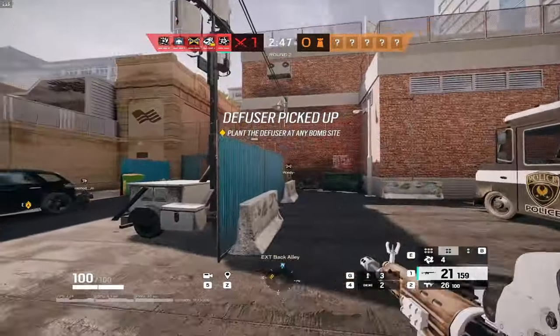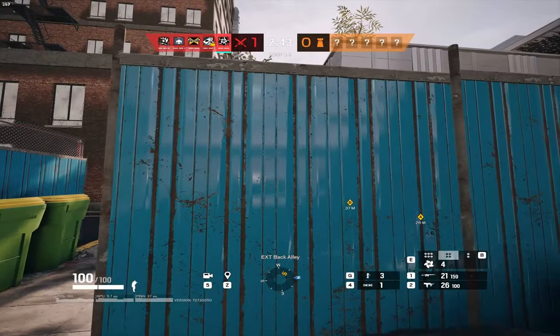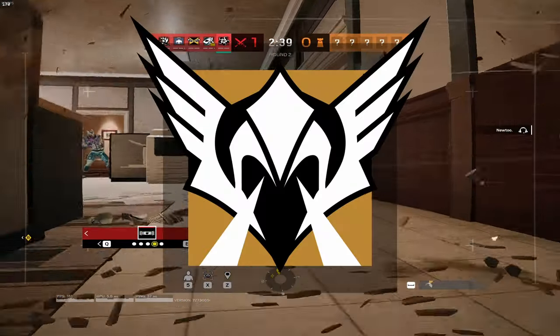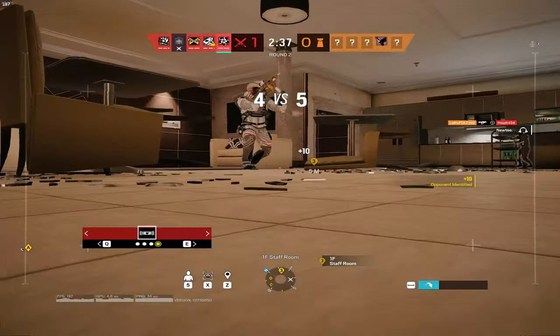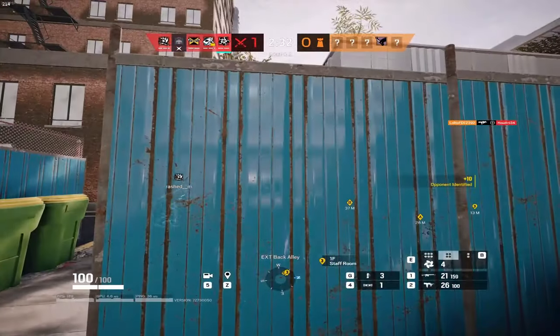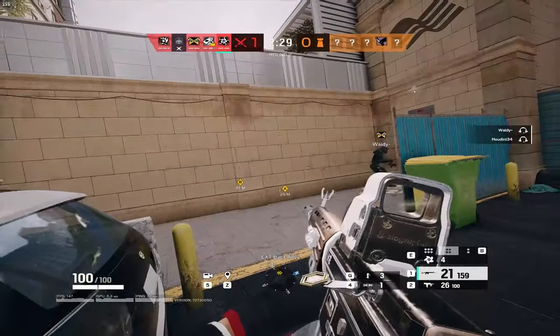For Frost, a sneaky thing you can do is place two frost mats on one window. I recommend doing it on a double window, due to the fact that you're more likely to catch people in the frost mats. For Valkyrie, run the horizontal grip. The MPX has so little recoil, you might as well give yourself extra movement speed, especially when you're running around the map placing your black eyes.